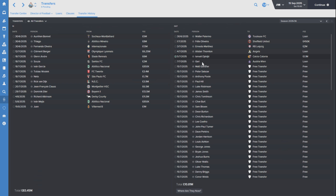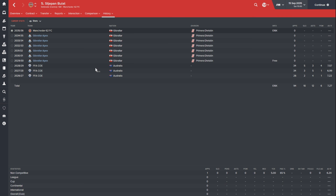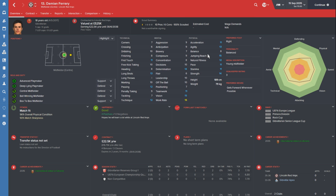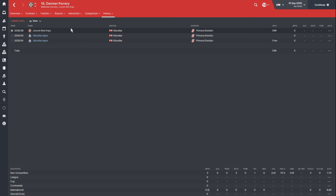Gary has gone out on loan to Austria Vienna - similar to Felix, I brought him in for sentimental reasons but he's just not really delivered. Bulat has gone to Manchester 62. He was Croatian when we first signed him and never really played much for us - he was mainly a homegrown player. He went on to take up Gibraltarian nationality, and it's cool to see him going to another Gibraltarian club. Damien Ferre, an 18-year-old centre mid, a decent playmaker but never going to play for our first team - decided he was better off going to Lincoln Redimps to develop. Those are the outs, totalling £10 million.